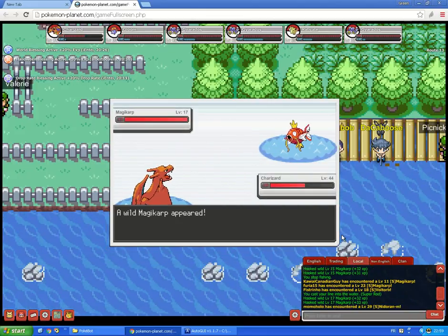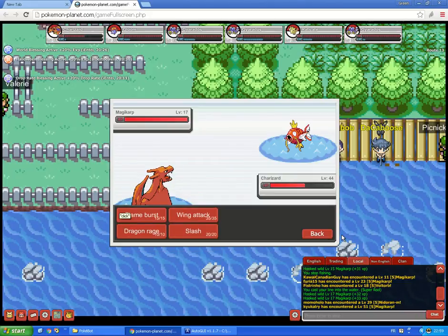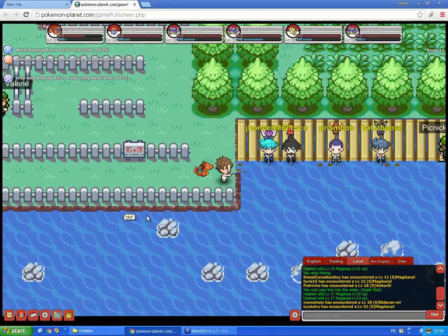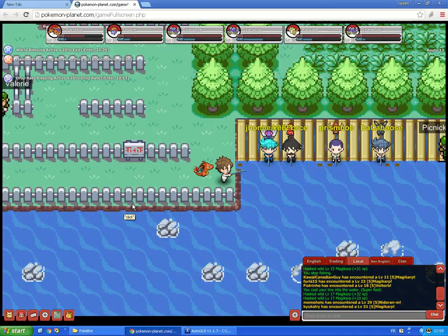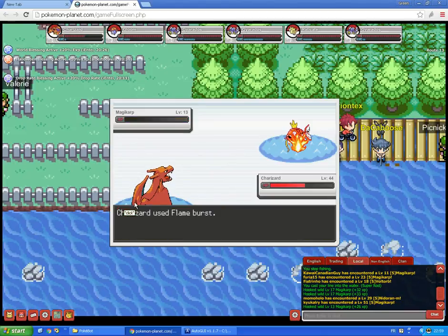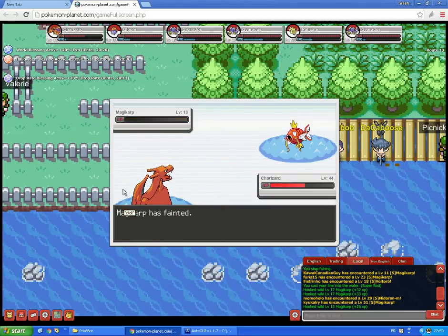So here we met a new Pokemon. As you can see, it's automated — it checks the pixel, and if it's in the right color, it clicks twice: the first one on the 'Fight' button, and then choosing the first attack. So you need to put your most powerful attack there.